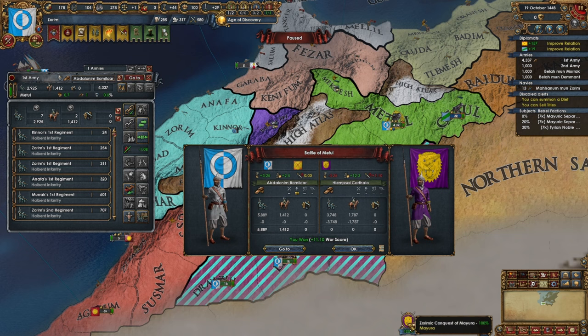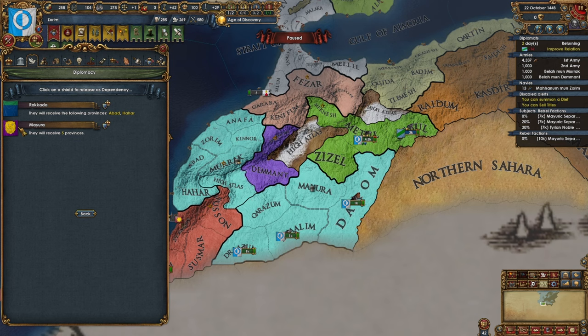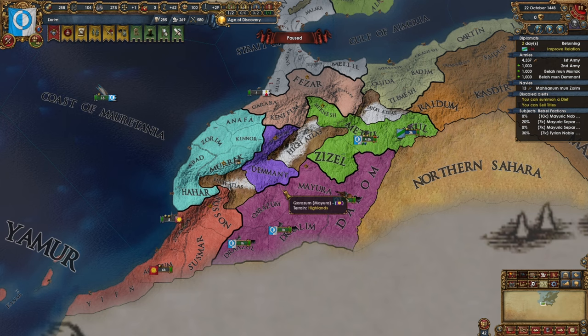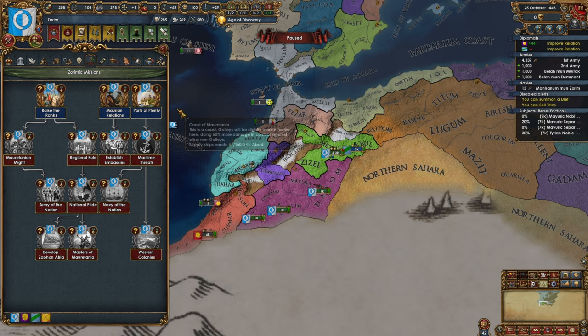That is a wrap! I want to full annex them — it doesn't cost that much diplo actually. Take all their money, then I will turn around and release them. They get the free cores and it resets our relations, which is really good. We have a lot of land very early on. We're going to be able to get this Morian diplomatic relations up — all we need to do is improve our relations with our three subjects.